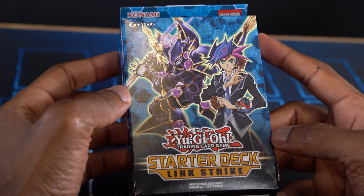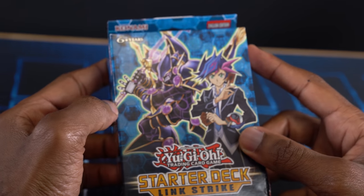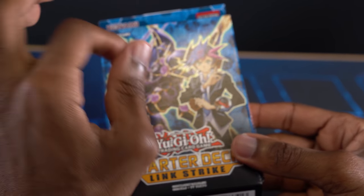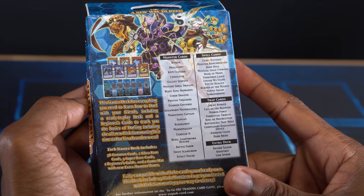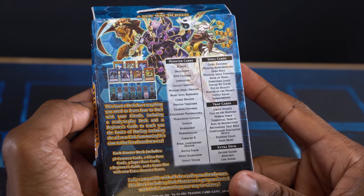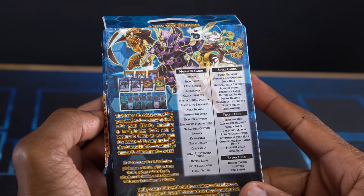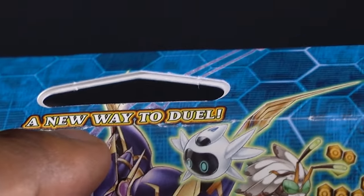I've got the Link Strike Starter Deck — Yusaku and his Decode Talker on here. I'm a bit jealous I don't get the cool cutout window with the foil card. If you check out the back, it says the deck has everything I need to learn how to duel, a beginner's guide, and I can learn the basics of Link Summoning. It's a new way to duel, it claims.